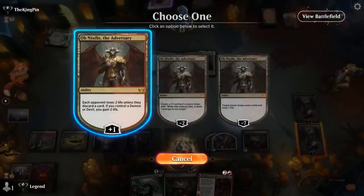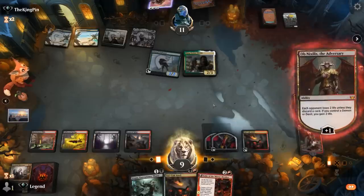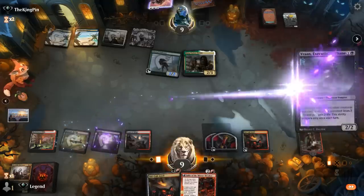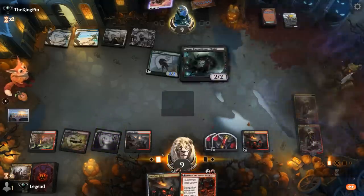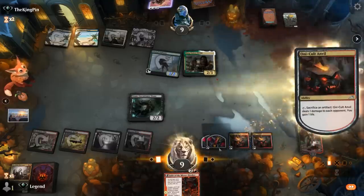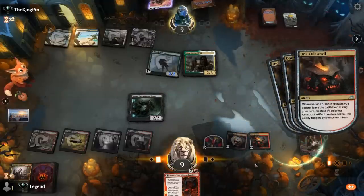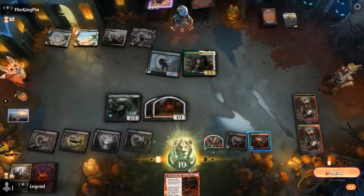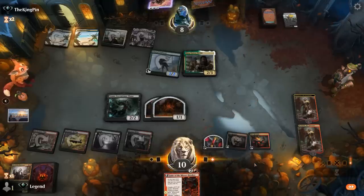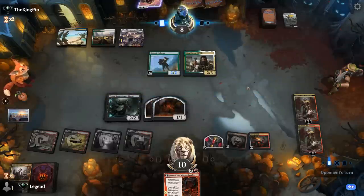Play Anvil, play Vran. We can first tick up Obnixilis a bunch. Then Anvil sacks a Blood Token — although we won't be triggering Vran that way. By jumping we'll be triggering it on the opponent's turn. Play Vran, play Anvil — and they'll lose everything. Make a token, make a couple tokens. Obnixilis is protected, and then double Anvil plus Vran will kill the opponent in a turn or two.